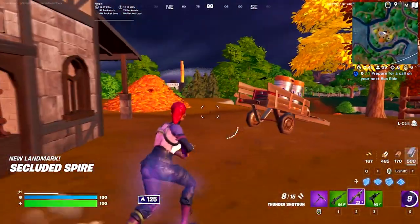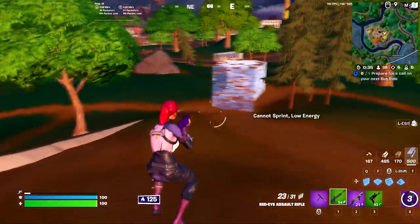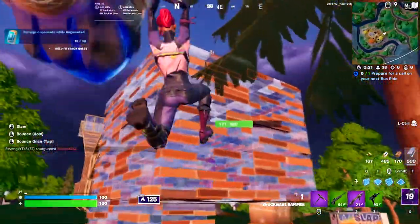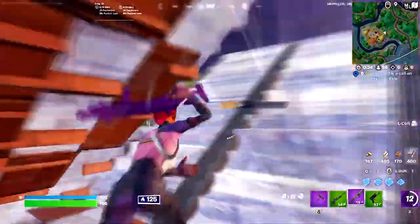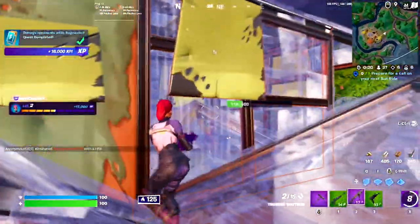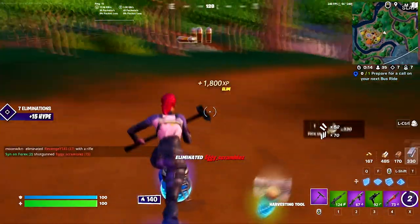From here, you have a few options. You should have solid loot by now, so you can choose whether to head back to the house and grab a car, go third party Shattered Slabs, or just continue looting around the area if you're looking to play a bit more passive. Overall, this drop spot and loot route nets you 13 chests, a pretty good amount of coolers, and the option to fish as well for even more loot. This is a fantastic solo drop — it's relatively rare that people land here, and it provides solid consistent loot as well as pretty good materials, at least in terms of wood and brick, so I would strongly recommend it.